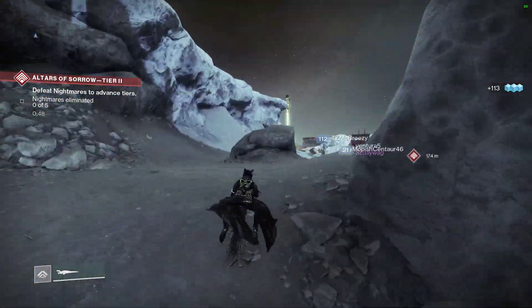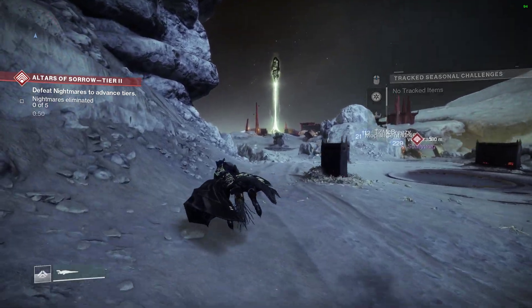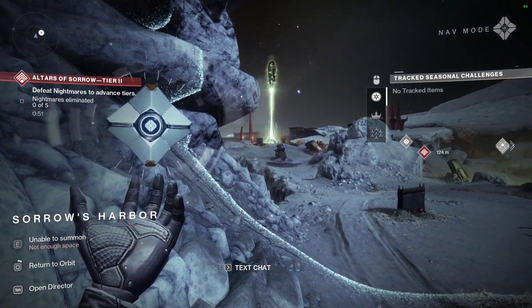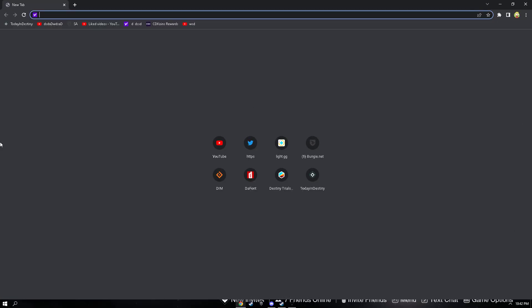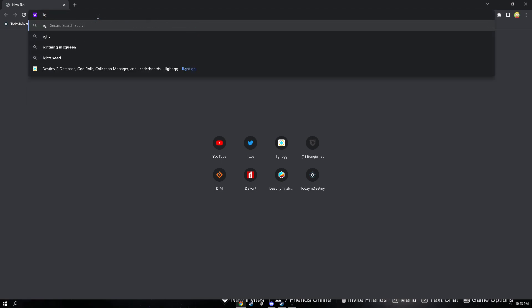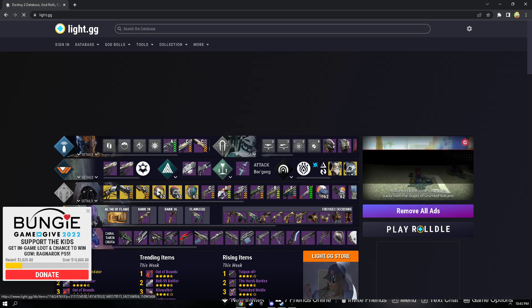However, if you want a real method that is going to work the best, I would suggest going to orbit first — you don't want to be doing this while trying to farm other things. Head to orbit, then open your browser and go to Google and search light.gg. From there you're going to see the lost sector today — chest plate armor.